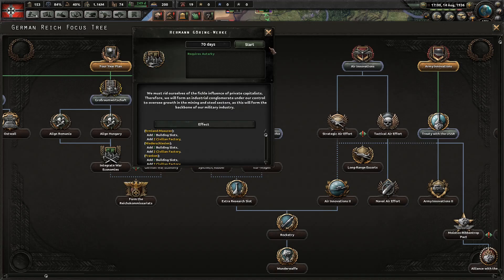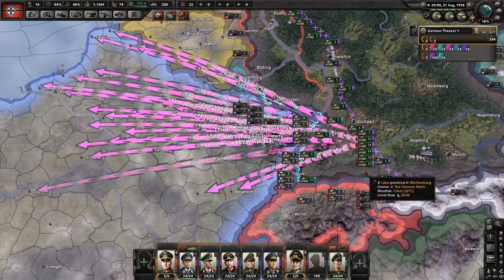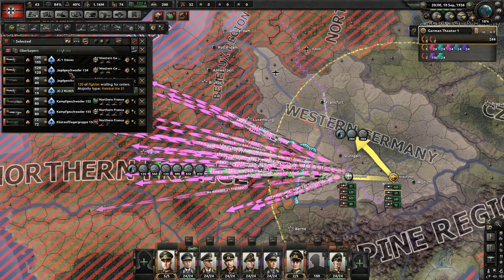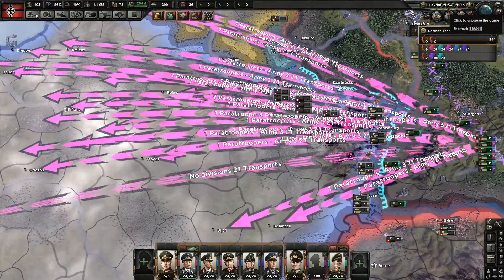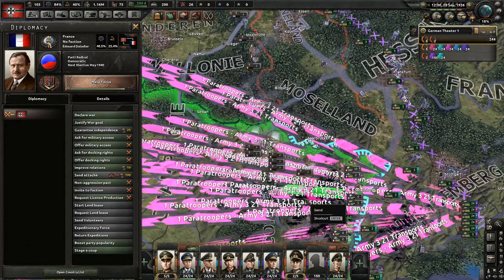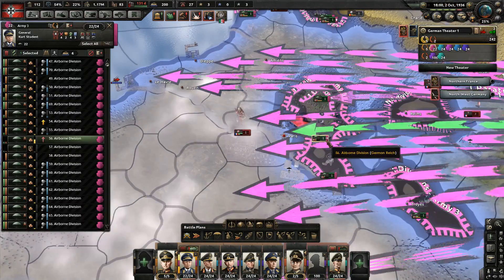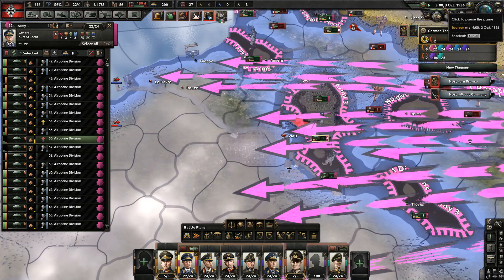After our focus completes, let's do Hermann Göring works and hire a silent workhorse. If all goes well it'll only take us days to defeat France. I might not have enough planes on air superiority in France so let's switch this around a little bit. The war goal is ready, the paratroopers are in position. Let's declare war on France and unpause.